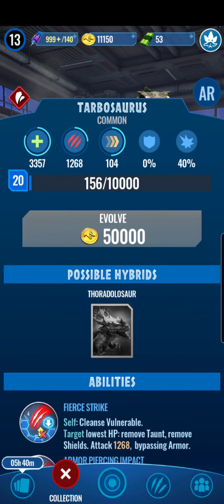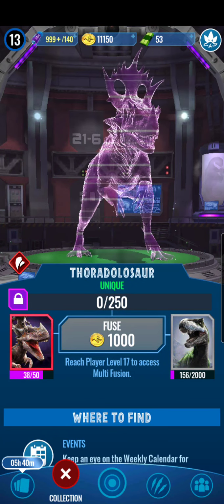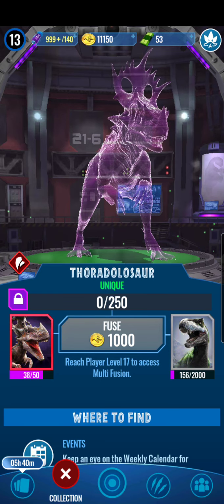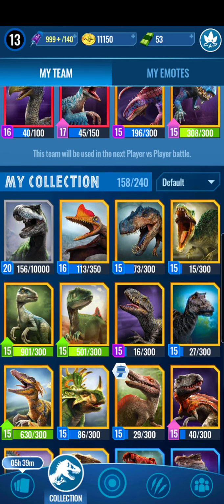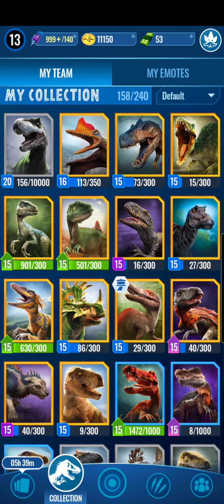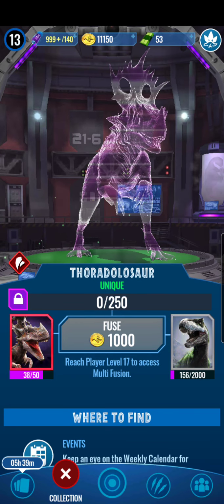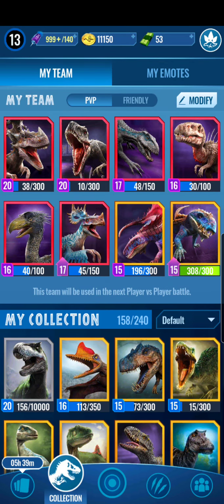We have a Tarbosaurus maxed out to the level we need him to be. It's going to be 2,000 Tarbosaurus DNA to start us off for Thorador - I thought it would be 1,000, but no, it's 2,000. Because for some creatures it takes 200, others it takes 50, some 100, some 200, then 500, then 1,000. We are starting a huge step, guys. Thorador is one of the best damage dealers for raids and similar content - it depends on what you use it in.